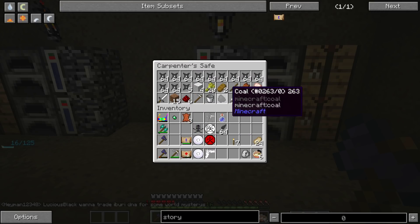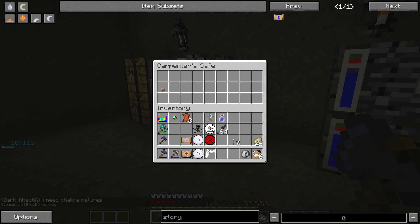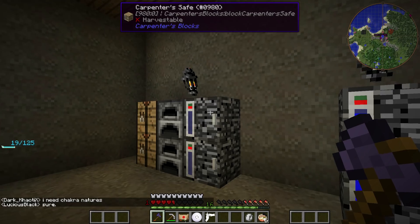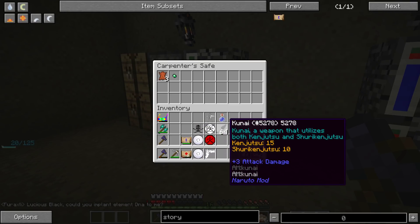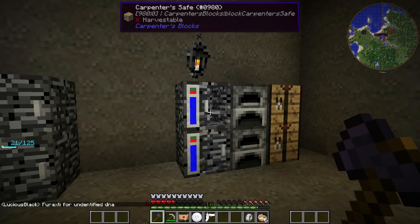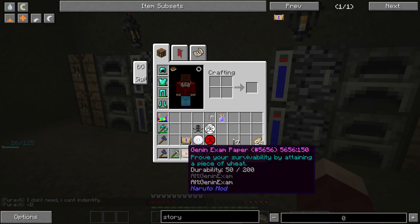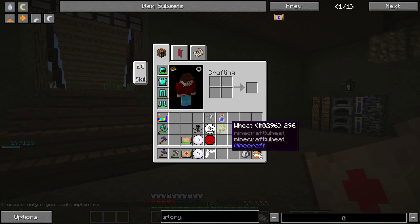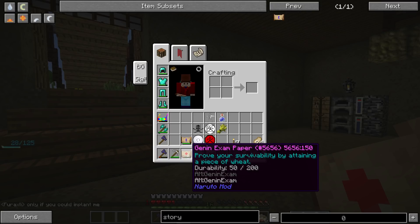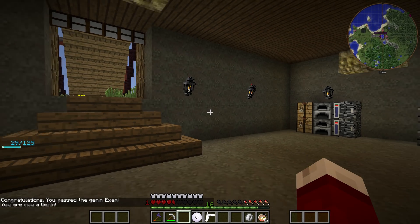We've got some shuriken here and some random stuff. I haven't really cleared anything up in my inventory or chests — no system going on yet. There's a mushroom in there. I have an iron bag with all my good stuff right now. We can keep going with the Genin exam — I only need a piece of wheat. As it says here: prove your survivability by obtaining a piece of wheat. Congratulations — you passed the Genin exam, you are now a Genin! That's amazing.